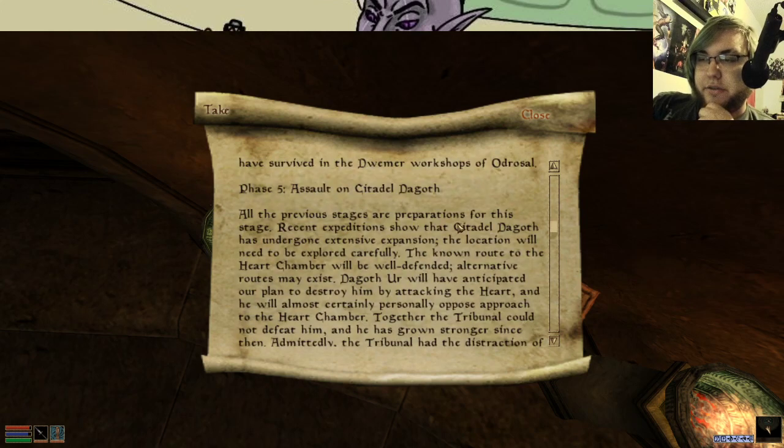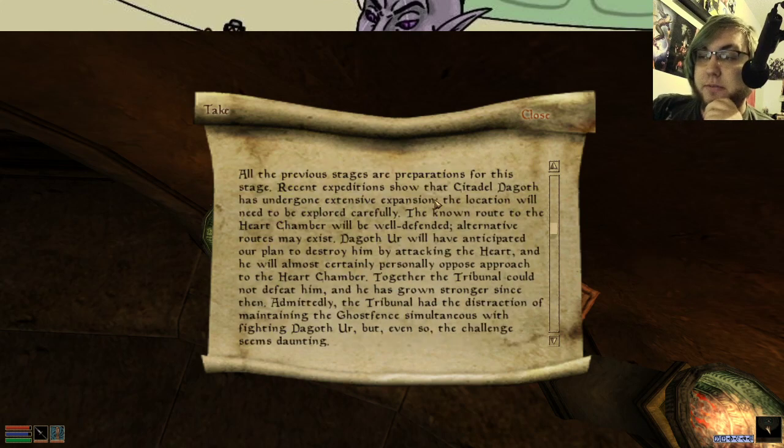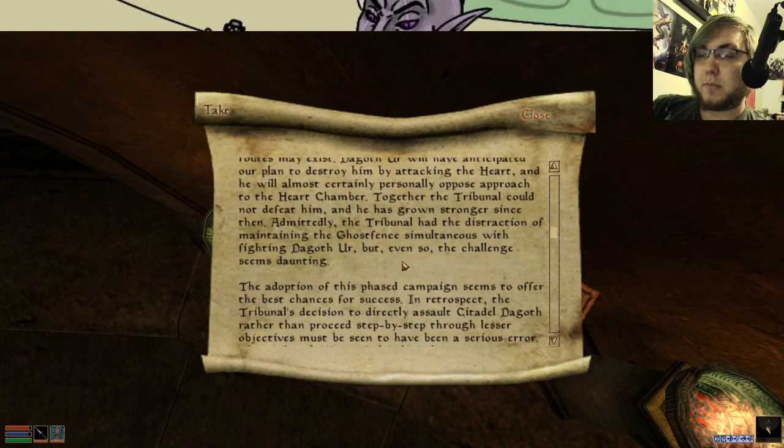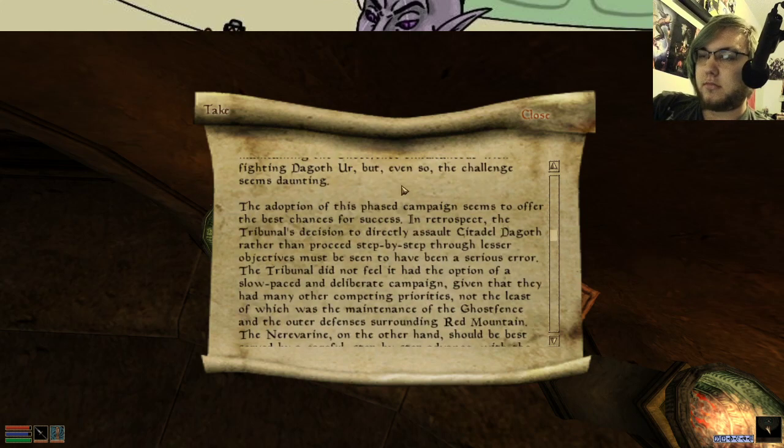This is pretty much the same thing but for the knife. All the previous stages are preparations for this stage. Recent expeditions show Citadel Dagoth has undergone extensive expansion. The known route to the Heart Chamber will be well defended, and alternative routes may exist. Dagoth Ur will have anticipated plans to destroy him by attacking the Heart, and he will almost certainly personally oppose approach to the Heart Chamber. Together, the Tribunal could not defeat him, and he has grown stronger since then. The adoption of this phased campaign seems to offer the best chances of success.